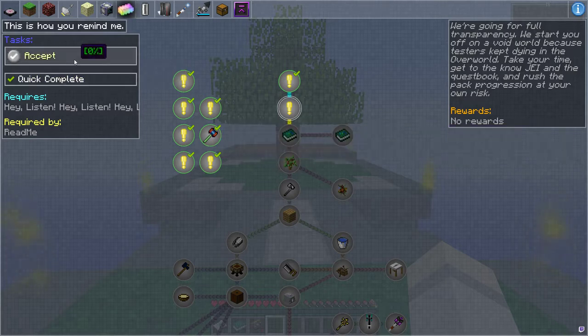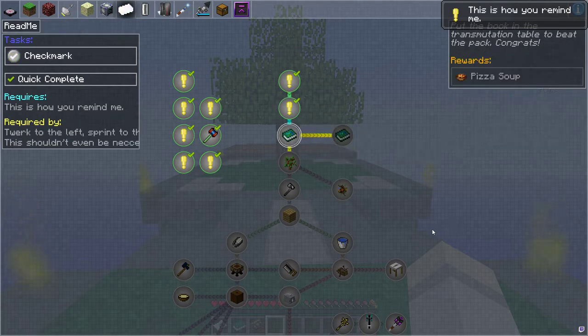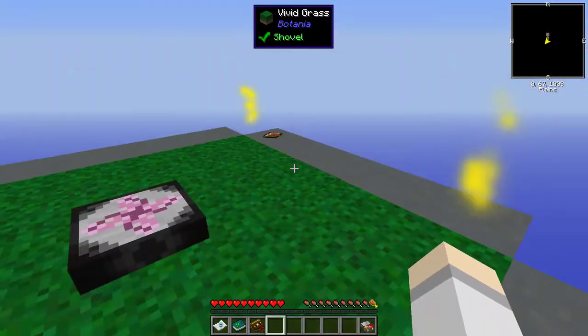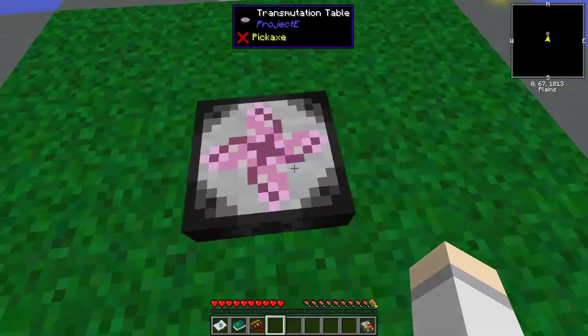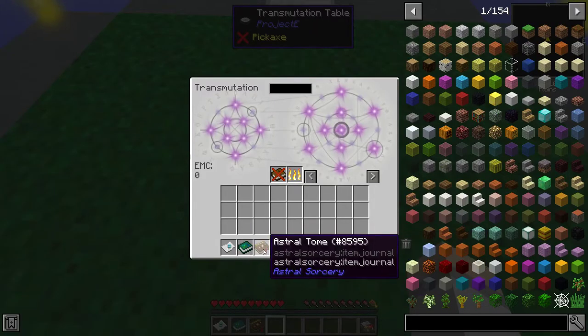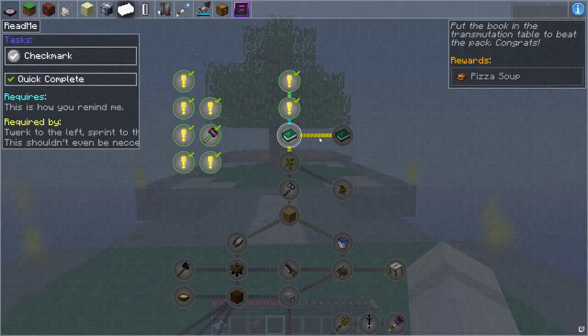This is why the skyblock is here — testers were dying in the Overworld and they needed a better place. The read-me says: put the book in the transmutation table to beat the pack. So you have Project E, which is a very unique way of doing this. You've got this Tomb of Knowledge and you can throw it in here, and you get some EMC. Basically you've unlocked some recipes. There might be one or two hidden ones you can get when you get more EMC.